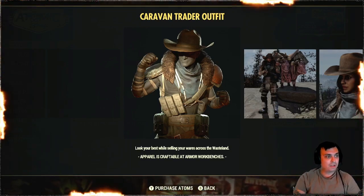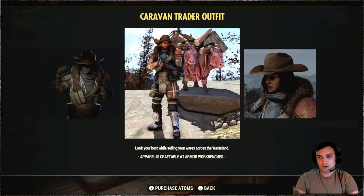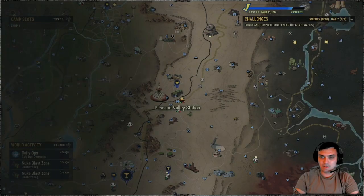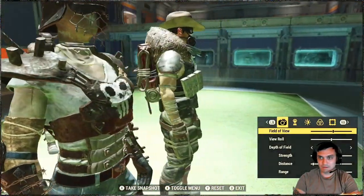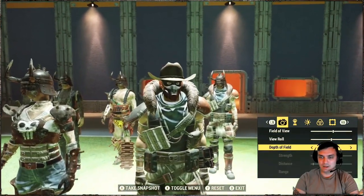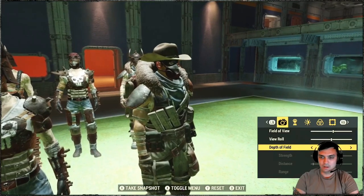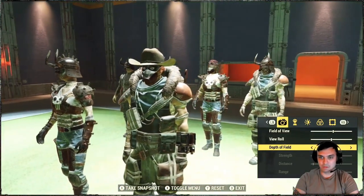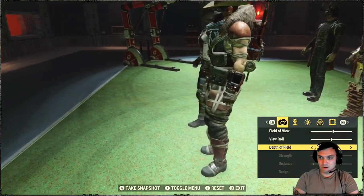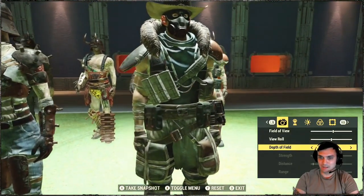The outfit comes with a 30% discount, so instead of 900 atoms it will cost you 630 atoms. Once you acquire the outfit you get the actual outfit and the hat on top, although I'm still not a big fan of that hat because I feel like it's too bulky. I used to replace it with the black cowboy hat that you can find throughout the map without the atomic shop — the black cowboy hat is one of my favorites.